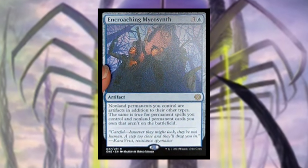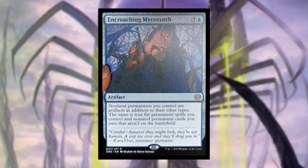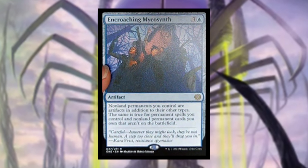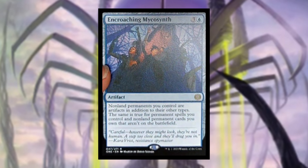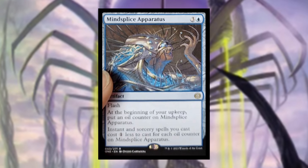Encroaching Mycosynth costs three and a blue — non-land permanents you control are artifacts in addition to their other types, and the same is true for permanent spells you control and non-land permanent cards you own that aren't on the battlefield. This is basically like Mycosynth Lattice, and it's an incredibly powerful card for artifact decks. I can see this card being very pricey.